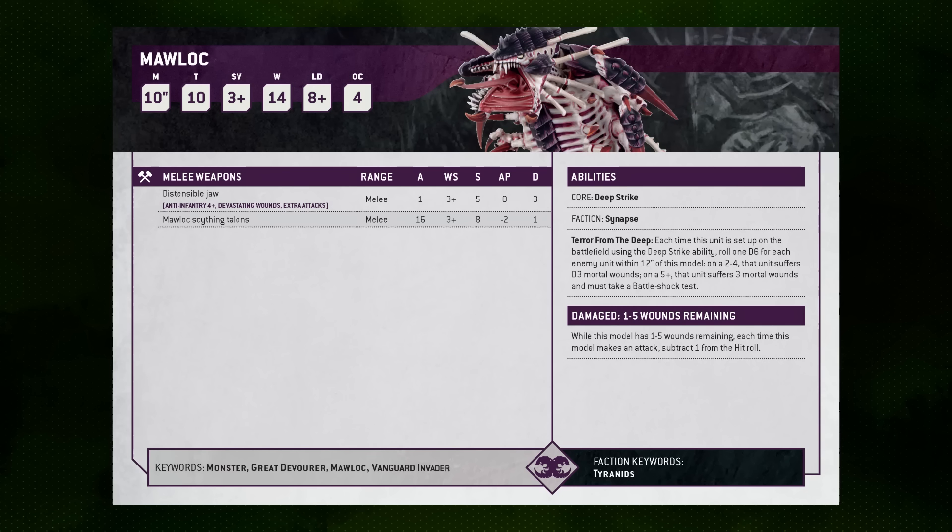Also important for the Moloch are its keywords. It is a Monster, which restricts maneuverability a little — it can't go through walls — and while it has a relatively quick movement of 10, it will have some trouble navigating around the table. However, as we'll discuss, most of the time we're trying to bring these guys in and out of reserve. It is also a Vanguard Invader, a key update from the June 2024 balance dataslate that made the Moloch significantly more playable.